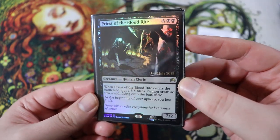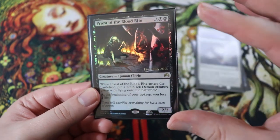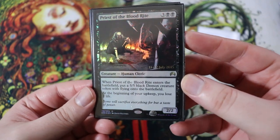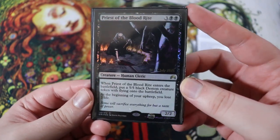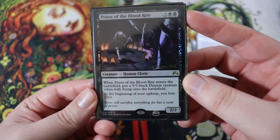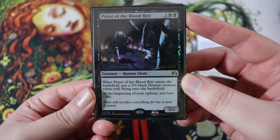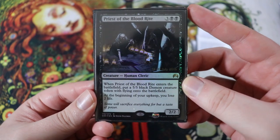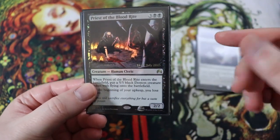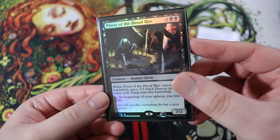Next up is Priest of the Blood Rite. This is another creature with an enter the battlefield effect, but I put it in this pile because it's a really good finisher and an underlooked card in my opinion. It's a five drop, three of any double black human cleric, a 2-2. When it enters the battlefield, you get to create a 5-5 black demon with flying. And at the beginning of your upkeep, you lose two life — who cares about that? We're just going to play this, get a 5-5, and then flicker it a whole bunch and just get an army of 5-5 flying demons. Really sweet card for this deck.